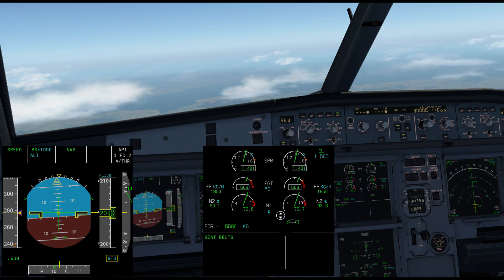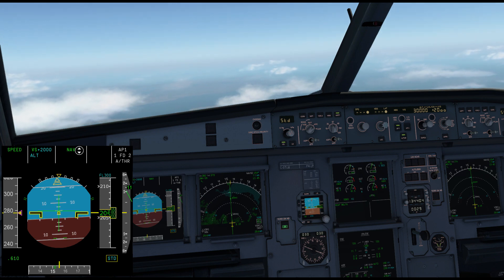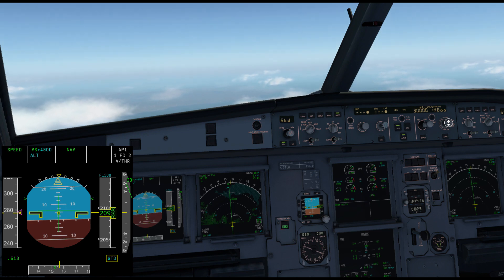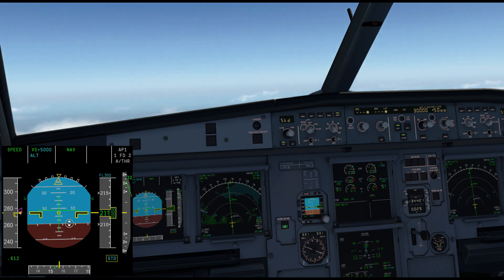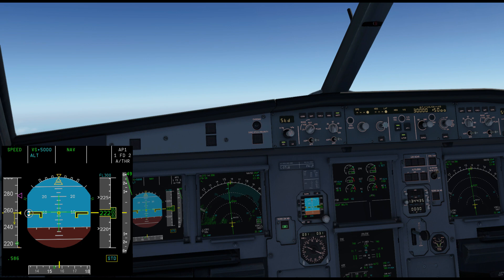If I increase to 2,000 feet per minute the airplane raises its nose and climbs at that rate. You must be very careful in vertical speed mode — if I asked it to climb at 5,000 feet per minute, the airplane prioritizes that vertical speed, keeps raising the nose, and our speed starts reducing. It goes to maximum climb thrust, still trying to fly 5,000 feet per minute. It will slow down, but there are protections — which I'll cover in another video — that prevent this becoming a real problem.